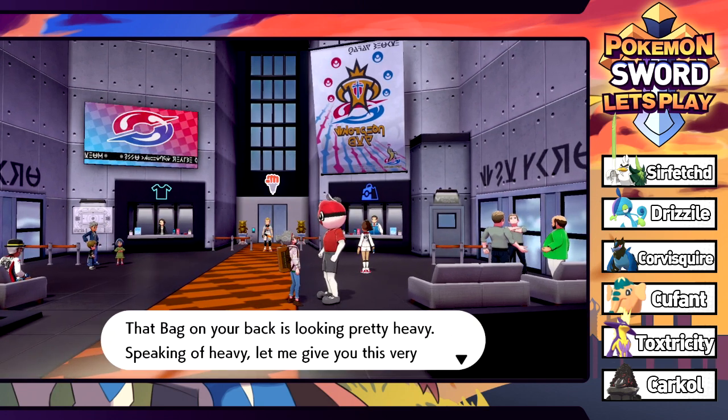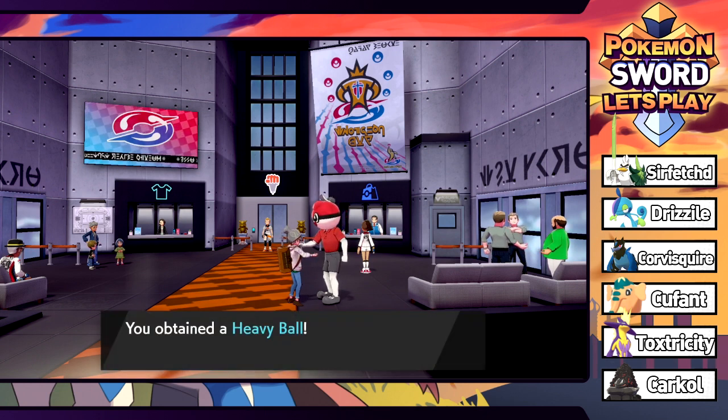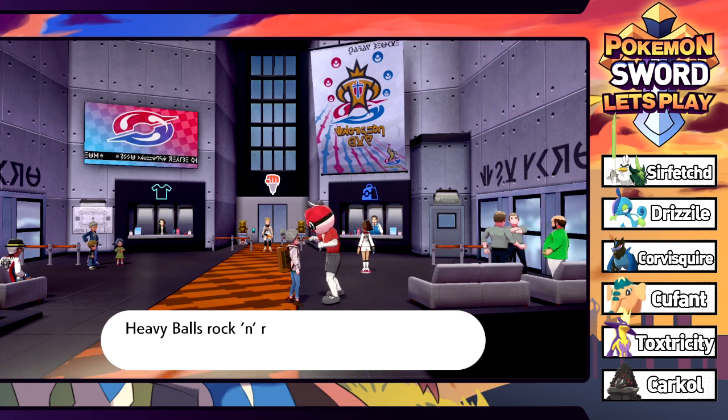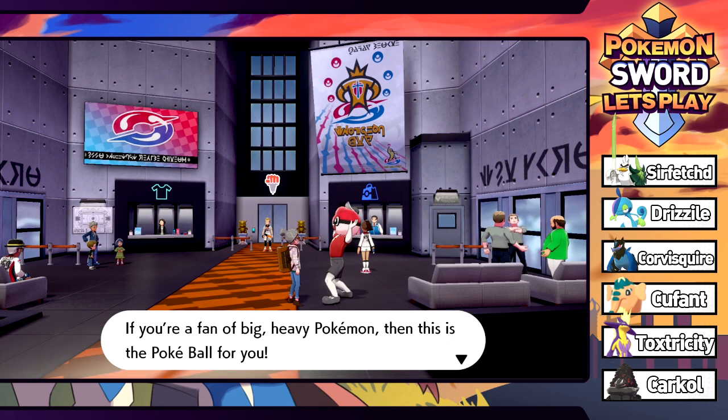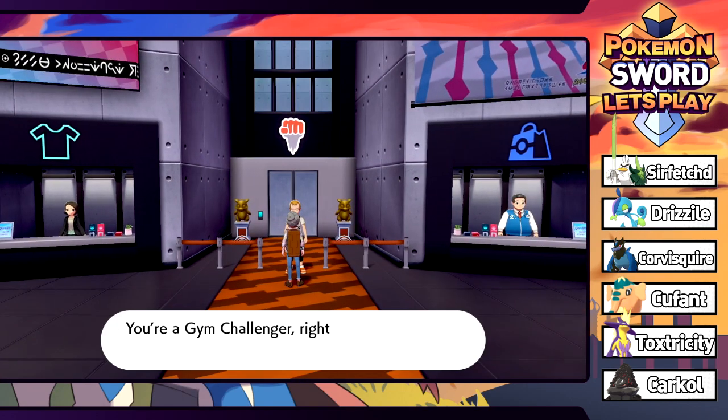We also have our Pokeball friend here who gives us a Pokeball. He's giving us a Heavy Ball - it works better on catching Pokemon that are heavier, which is right there in the name. I always forget Heavy Balls even exist, to be honest.